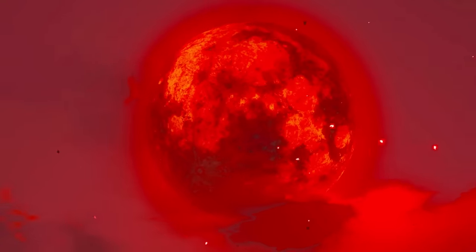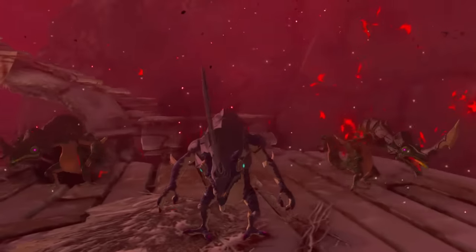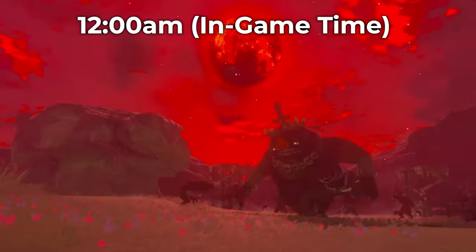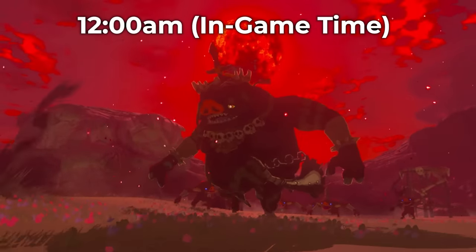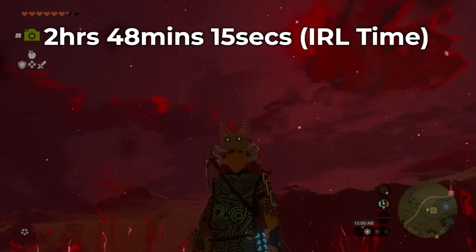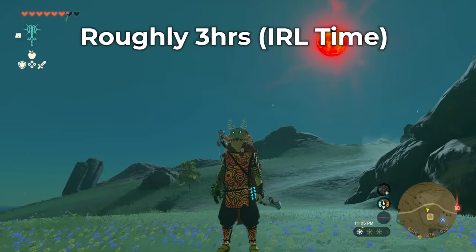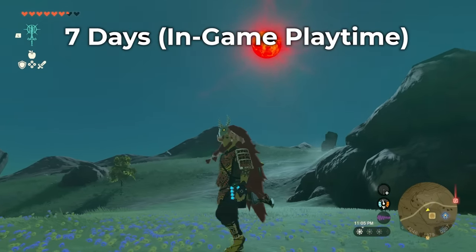A Blood Moon is a game mechanic that resets the game world, respawning enemies and the environment, and it occurs at 12 a.m. in-game time — midnight — while actively playing in the overworld. This takes place after 2 hours, 48 minutes, and 15 seconds, or you can round that up to 3 hours, of real-world playtime, which equals 7 days in-game.